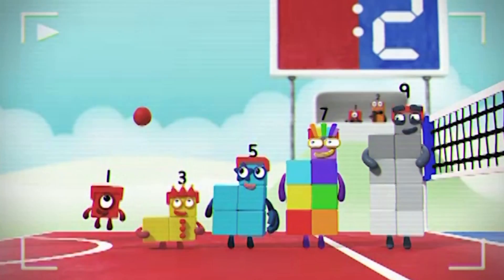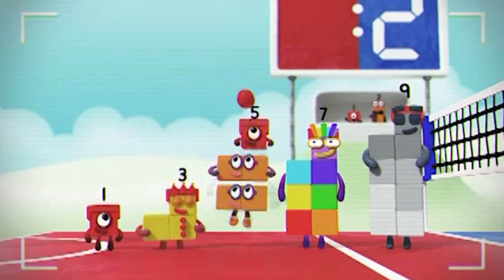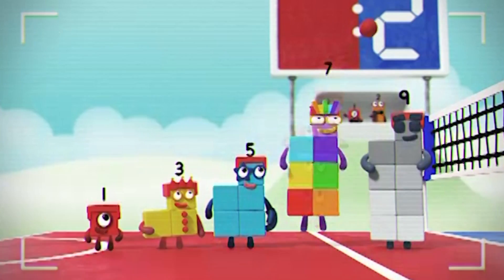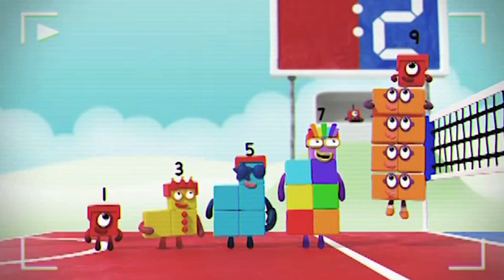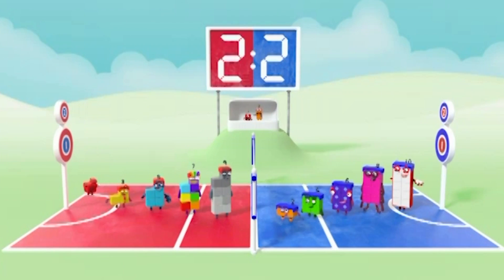Ed started with one, and there she is again on top of two making three, and again on two twos. Each of the odds is two more than the one before, with an odd one sticking out on top. With the score level, it's all to play for.